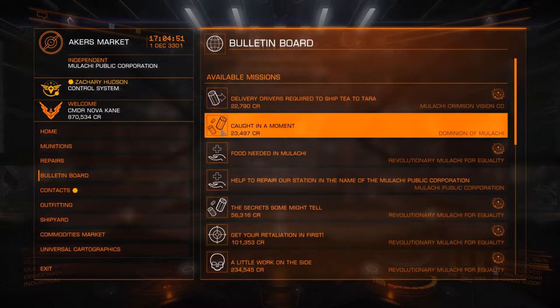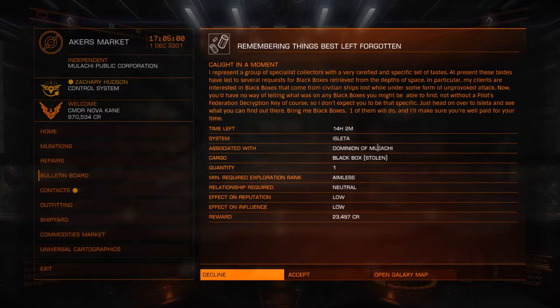Archaeology - it's a bit deceptive really. It's just this one - just floating stuff. That's archaeology. We're going to click on it in a moment and see what we got. So this one isn't terrifically well paid - 23,497 credits - but if you're doing it in a sidewinder, if you're just starting out, that's an enormous amount of money. The mission text: 'I represent a group of specialist collectors' - blah blah blah. They want some black boxes retrieved from the depths of space.